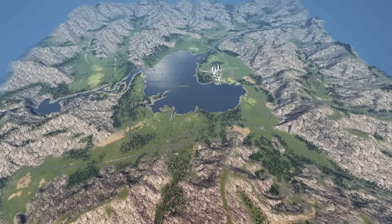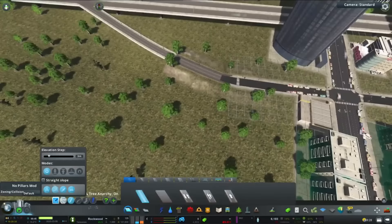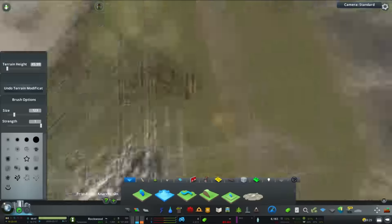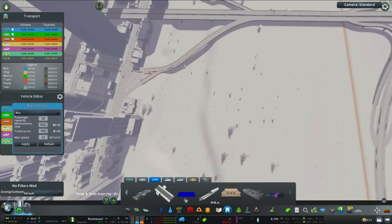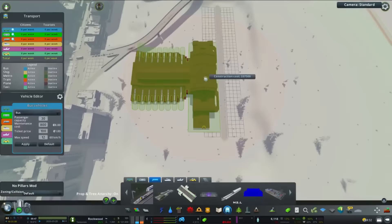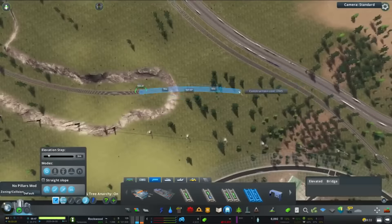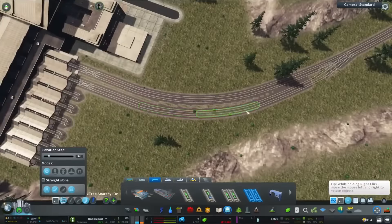So we're just going to start with this timelapse of the creation of the central station. I'm just getting the highway ready, making sure they're all raised bridges so that we can dig underneath and not have the road block progress. I've got this really nice, very large train asset which is going to have six or eight rail connections, so that's going to be really handy for handling a high volume of trains.